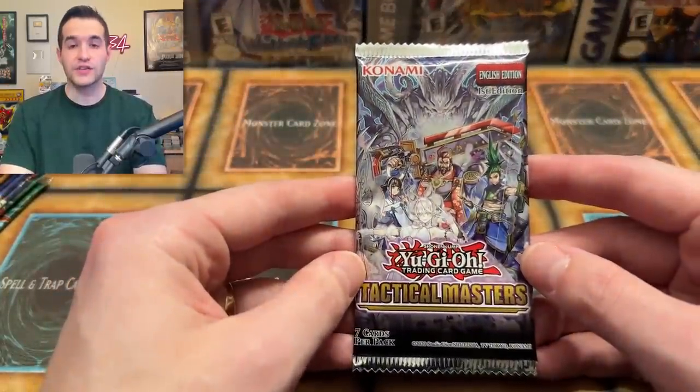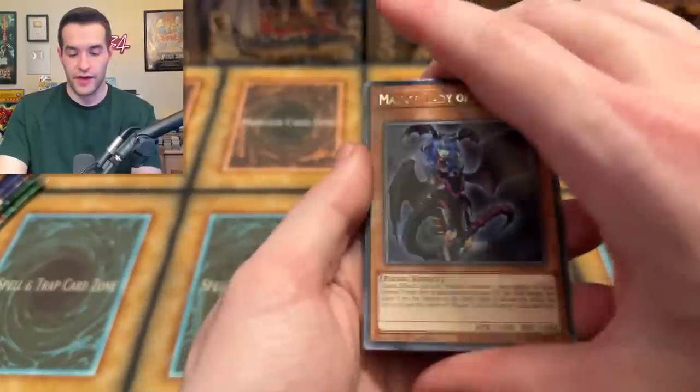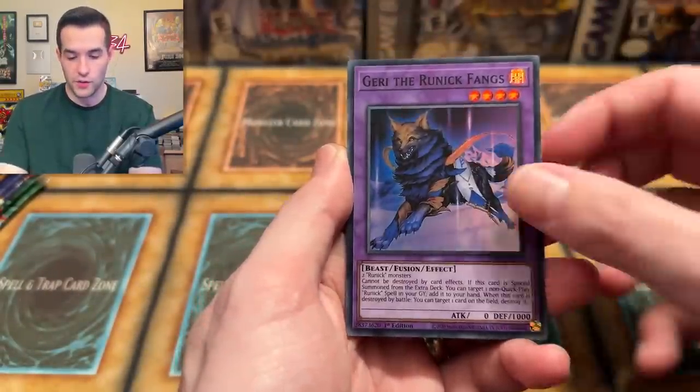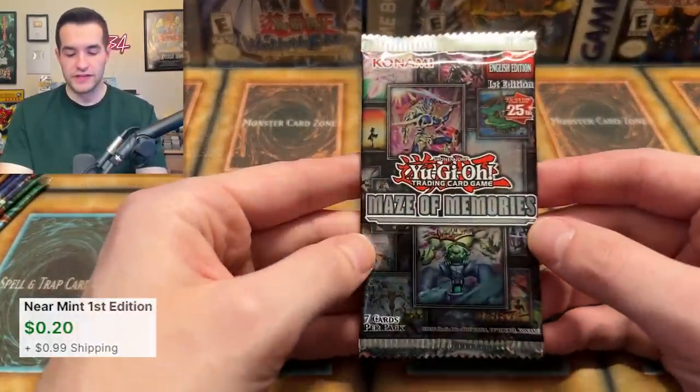We're going to start off with a collector rare pack. We have Tactical Masters. These are side sets, not considered main sets, so not necessarily needed to be included. I don't think I'm supposed to do a pack trick on that. We have Maze of Memories — oh, there's a super rare. I have a few of these laying around, so why not?